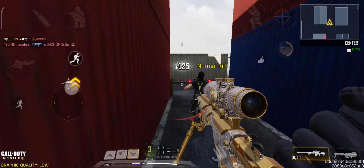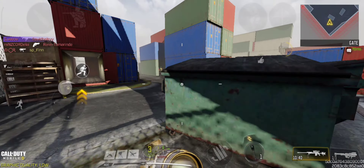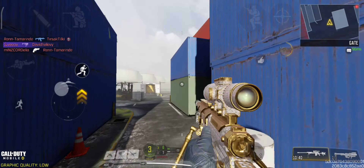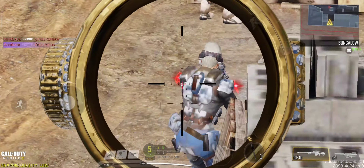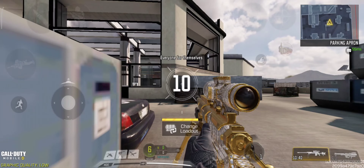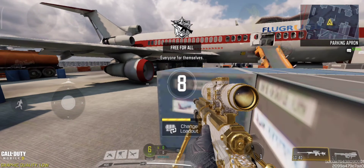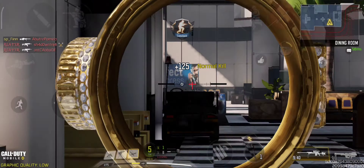Now let's focus on the maps and modes you have to play to unlock the diamond camo faster. If you are good with snipers, I suggest you play free-for-all mode in either Shipment, Kill House, or Cage. The game lasts only 3 minutes and you have the opportunity to do another set of 10 kills with a different gun. If your sniper skills aren't good, I suggest you play free-for-all mode in Terminal.